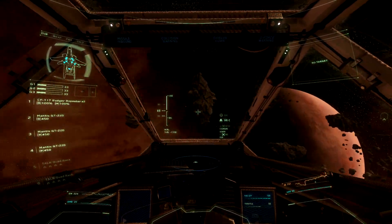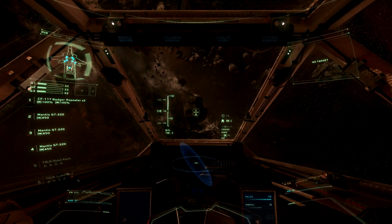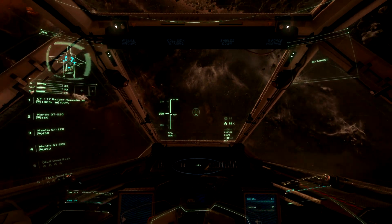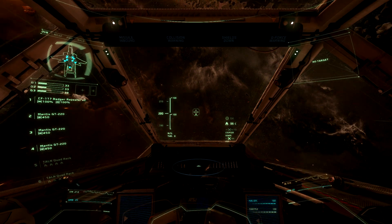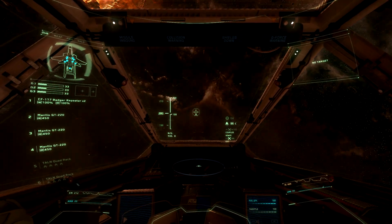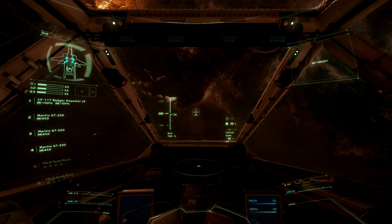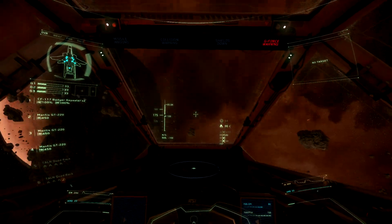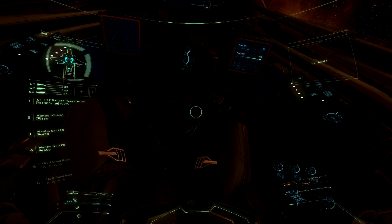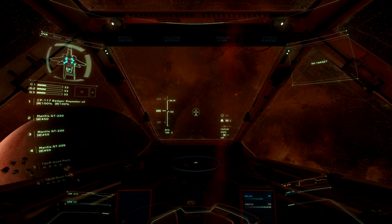Boost helps your ship correct itself quicker. Let's point at this asteroid, turn left, and hit boost — as you can see, the ship corrects much, much quicker. Boost is on your Shift key. You have a limited amount of boost, so you have to be careful — if you hold it down too long, it will have a negative effect. Let's pitch up and hold boost, and you'll see this negative effect: eventually you're going to black out. You need your boost to maneuver in Star Citizen, so be very careful how much you use.